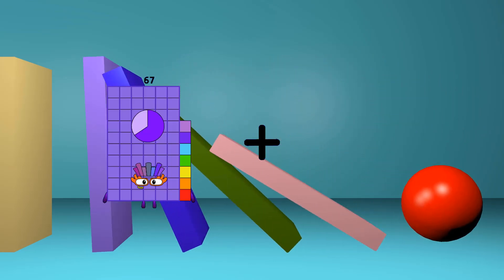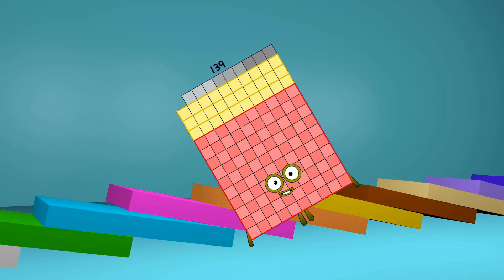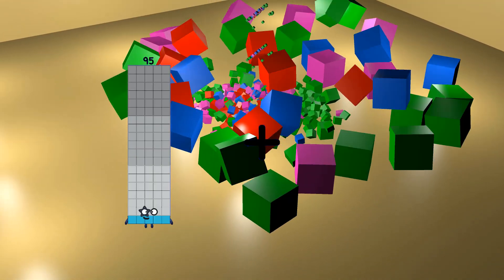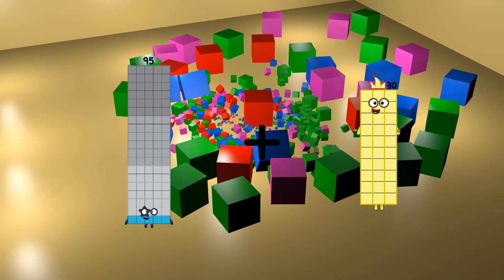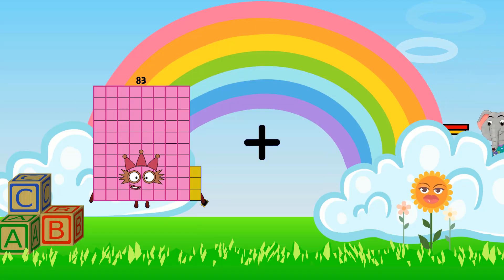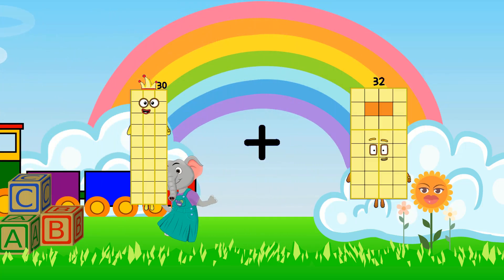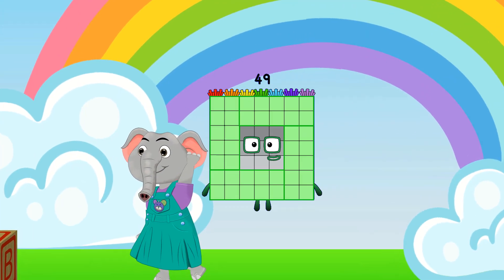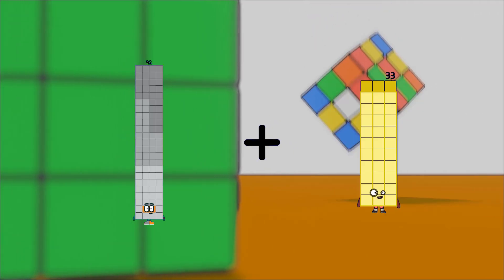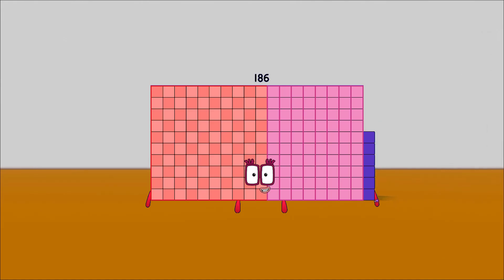67 plus 72 equals 139. 95 plus 85 equals 180. 30 plus 19 equals 49. 92 plus 94 equals 186.